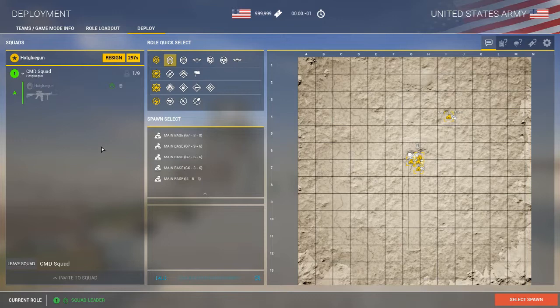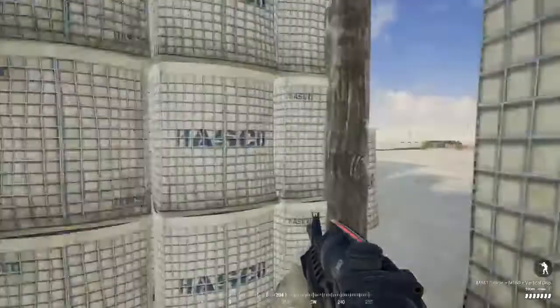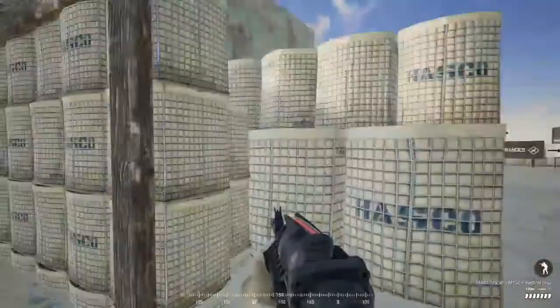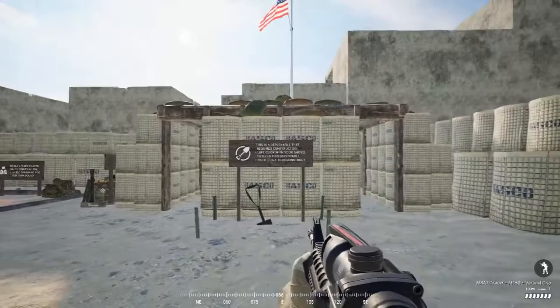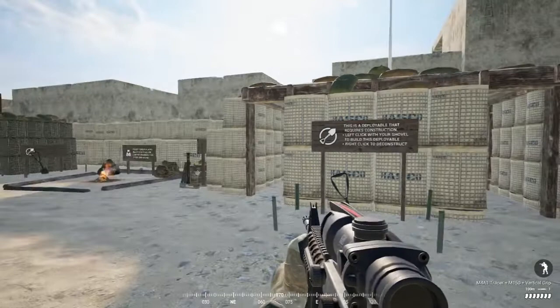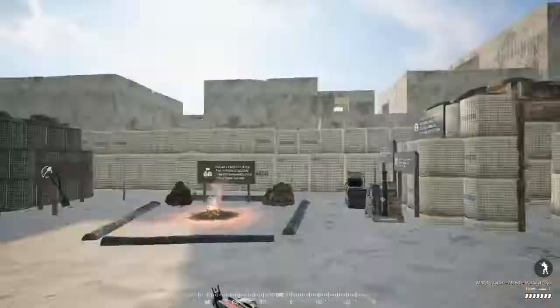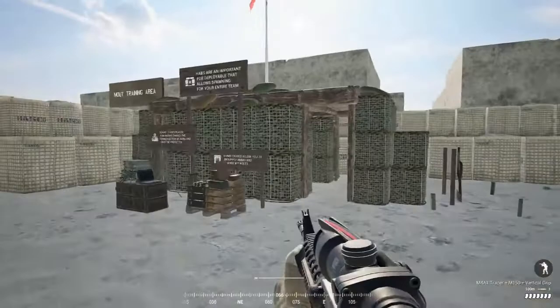We're going to get spawned in and take a quick look at some of the things the range has to offer and the basics for a successful game of Squad. Right away when we spawn in, we spawn at the HAB — this is the HESCO-looking structure, or HASCO as they're called in Squad. This is your main spawn point, how you spawn into the game and do your work. Depending on the faction you choose, your spawn location will look different. This is the US spawn, and over here is what a typical Russian spawn point looks like — pretty much the same idea, just a different color scheme.